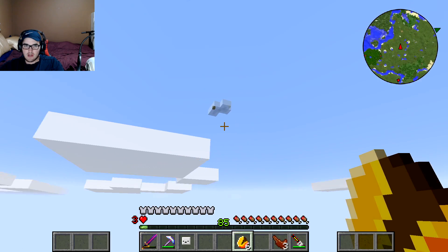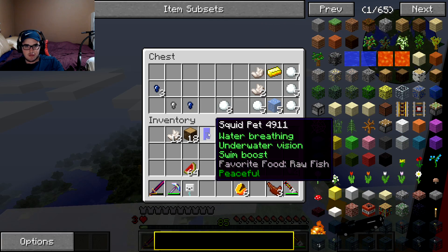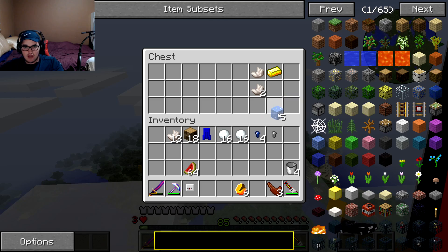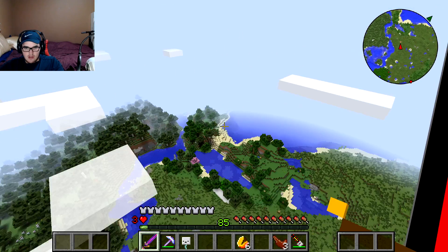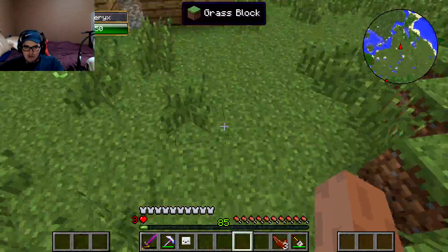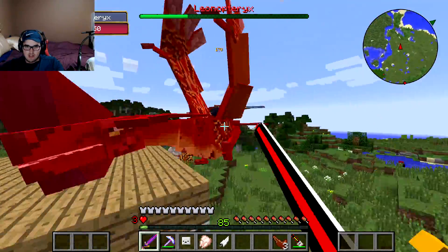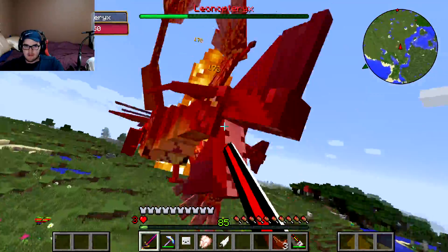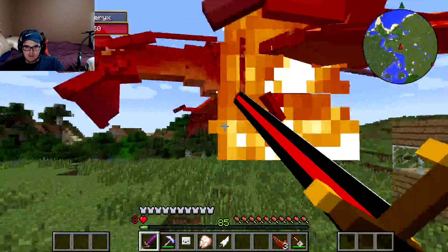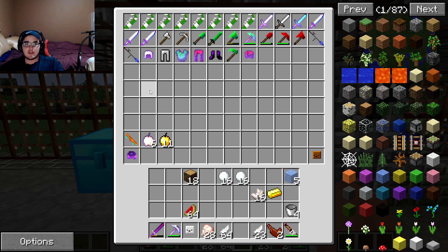The squid pet allows you to travel underwater quickly and do underwater stuff. We got some more nether quartz. Now we're spawning all the Leonopteryx at once — they're coming after us, let's go! This is the same creature I was talking about from Avatar, and I'm so glad I wasn't wrong about that. We got all of them!